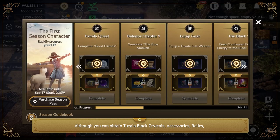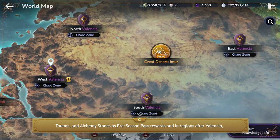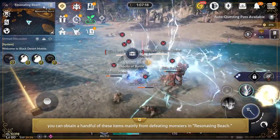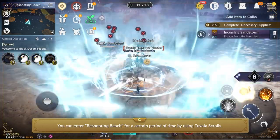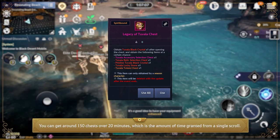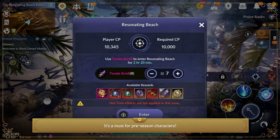Although you can obtain Tuvala Black Crystals, accessories, relics, totems, and alchemy stones as preseason pass rewards, you can also obtain a handful of these items from defeating enemies in Resonating Beach after Valentia. You can enter Resonating Beach for a limited time by using Tuvala Scrolls. Legacy of Tuvala chests can be looted from spoils of battle — you can get around 150 chests over 20 minutes, the time granted from a single scroll. It's a must for preseason characters.